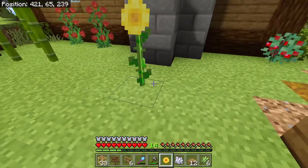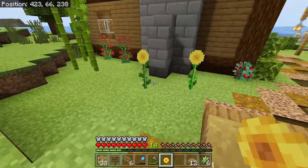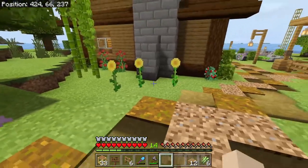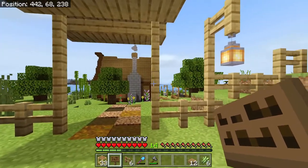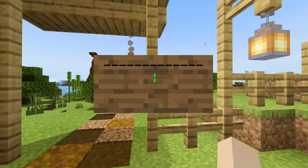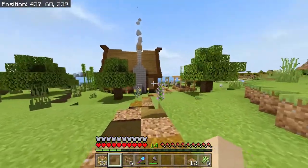I want to put a couple of sunflowers like this — bone meal, get another one, and plant another one. Just some sunflowers there. And a sign — we need a sign here. This will be: Jan Cat Lady's Homestead. Why not? There we go — nice and labeled.